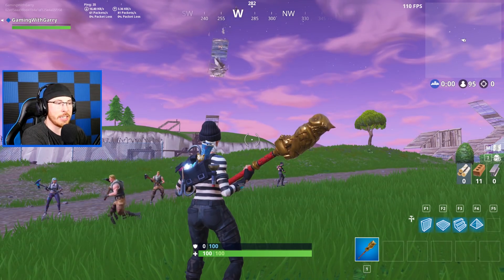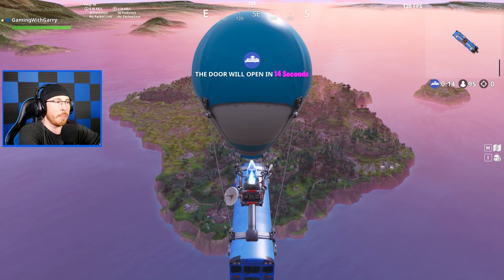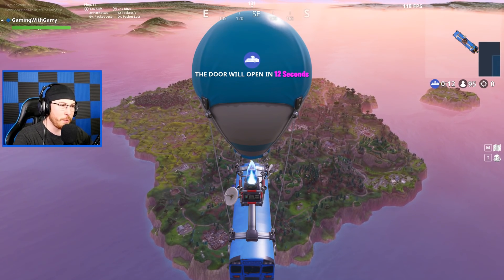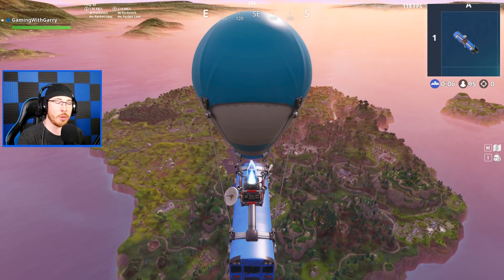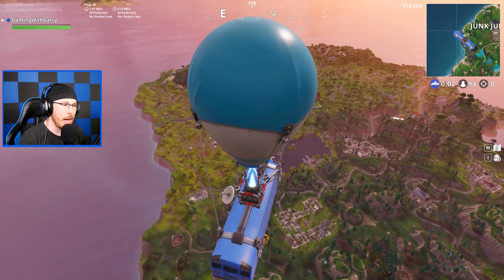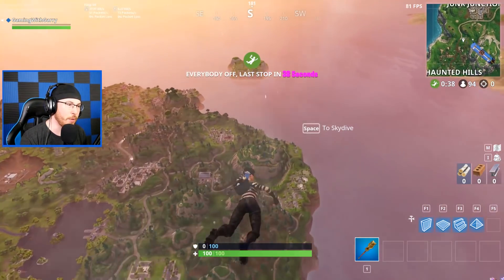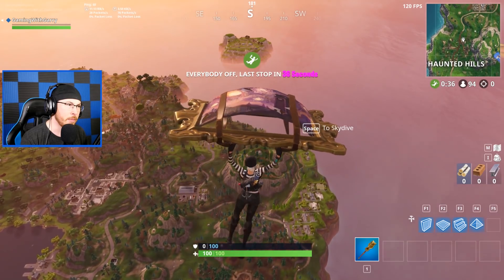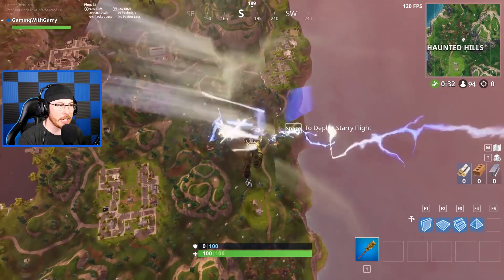I want to see what this glider is like, so what we're gonna do is jump right out of the bus right away so we get a full feel of how this thing looks and what it sounds like. As you guys know, the last update with Triple Threat and Power Shot, the glider is super loud. Deploy Starry Flight. Not bad at all — it is a lot bigger than I expected.